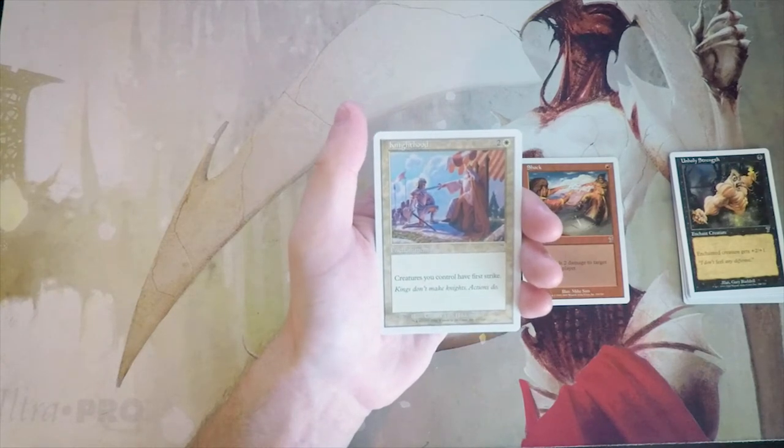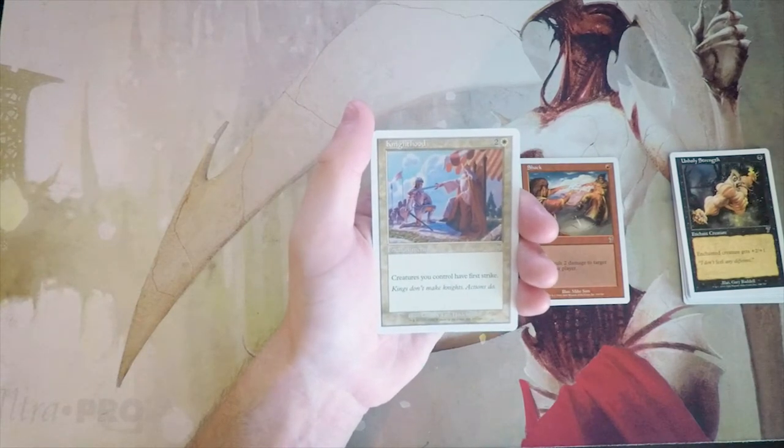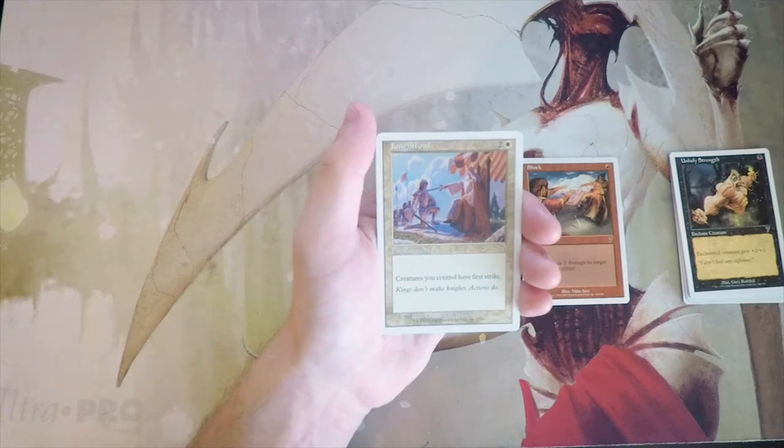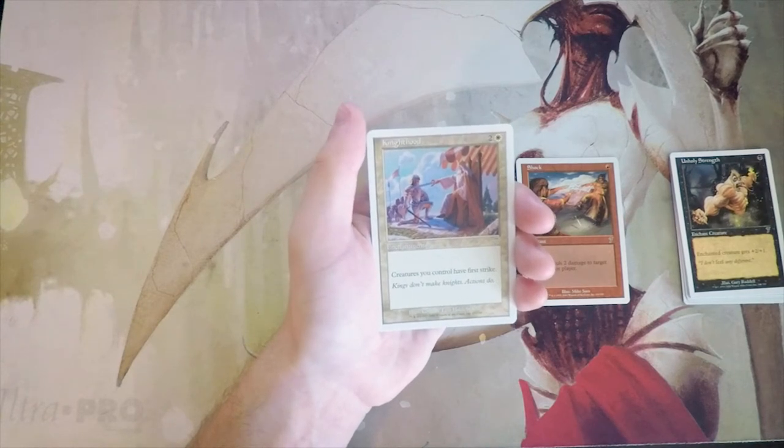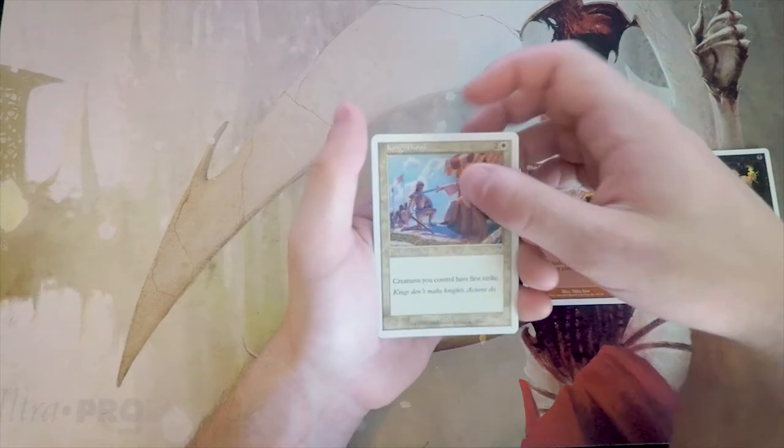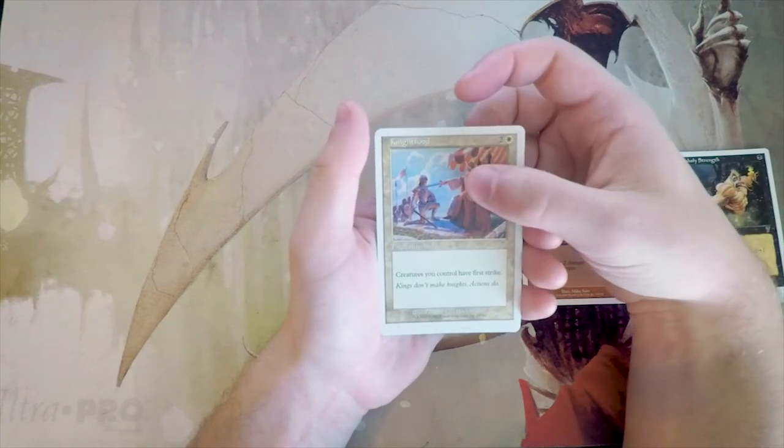Knighthood — two and a white, enchantment. Creatures you control have first strike. I think this is a powerful card but probably not great for limited — it seems a bit slow. On turn three I'd rather play a creature than an enchantment. Late game it's fine to play, but at that point hopefully you've already taken over. While hugely powerful, I don't think I'd want to pick it.